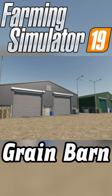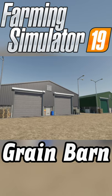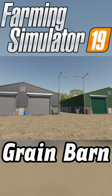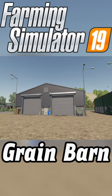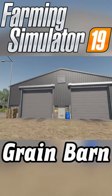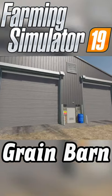Your only other mod update for all platforms today is the Grain Barn from Lancy Boy. This is changelog 1.1 — collisions on the walls have been fixed. He's also got two color options now: gray and green, as opposed to just green beforehand. The price on the new barn here on the left is going to be 21,875 with a 50 upkeep per day.